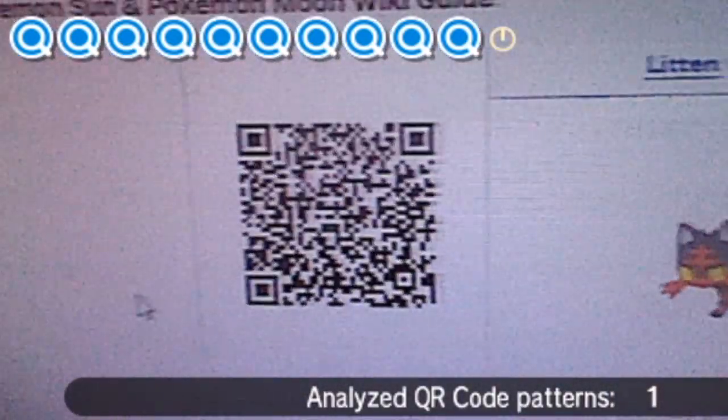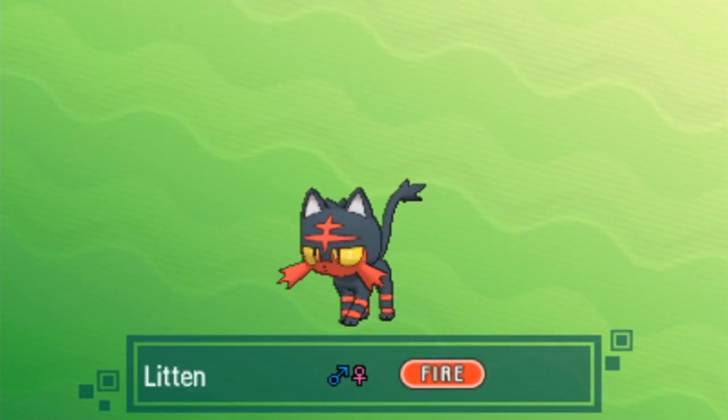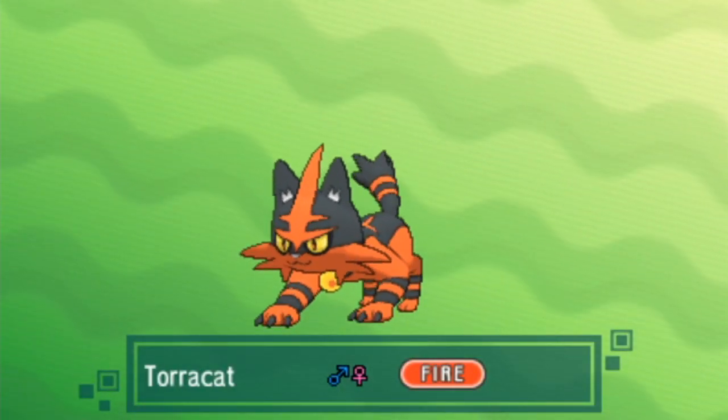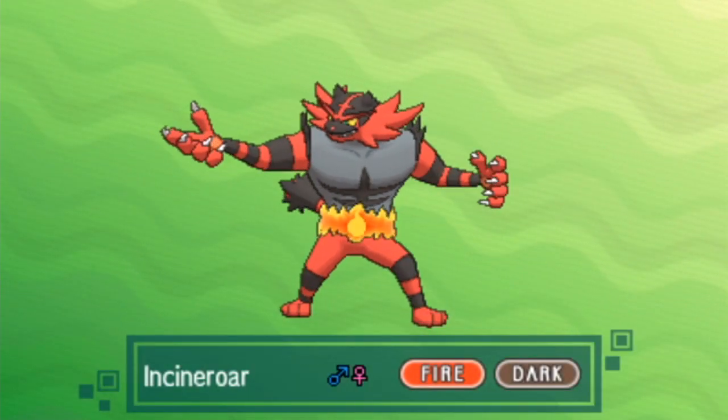So with firing up the QR scanner on the menu with X, we can scan a couple of QR codes. I'm going to be running down the Island Scan and QR scanner feature right now before I talk about all the different things involved, as far as Pokémon encounters go, because there are a lot of them. By scanning QR codes, you can mark a Pokémon as seen in your Pokédex. I'll leave a link to the website I used for scanning these QR codes down in the description below. In one session, you can scan up to 10 QR codes.